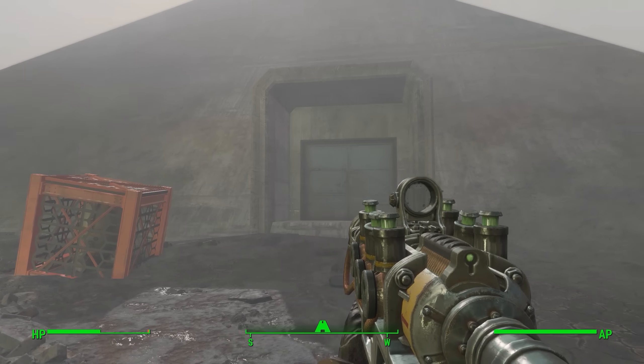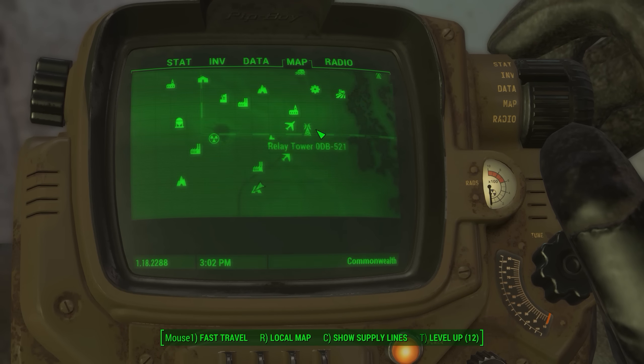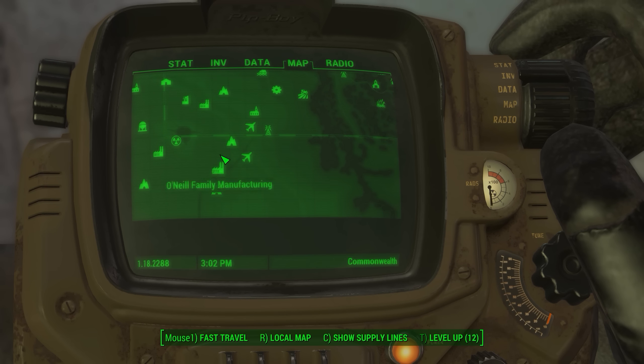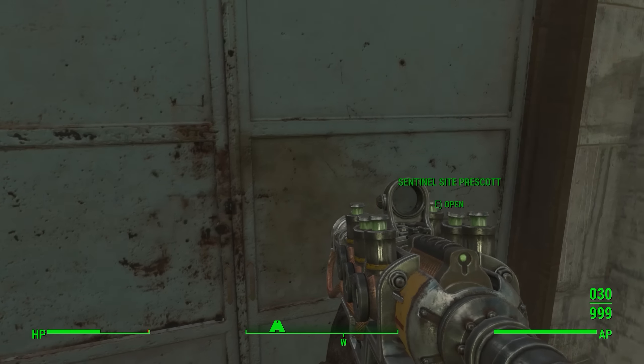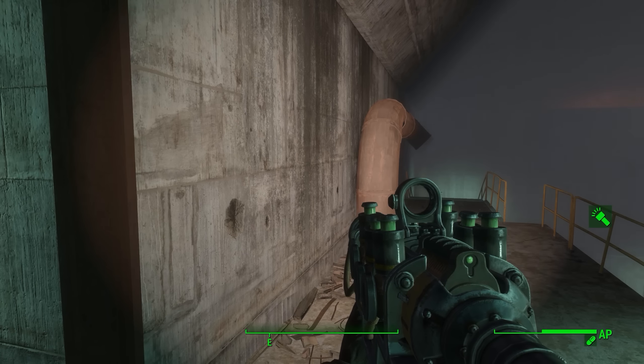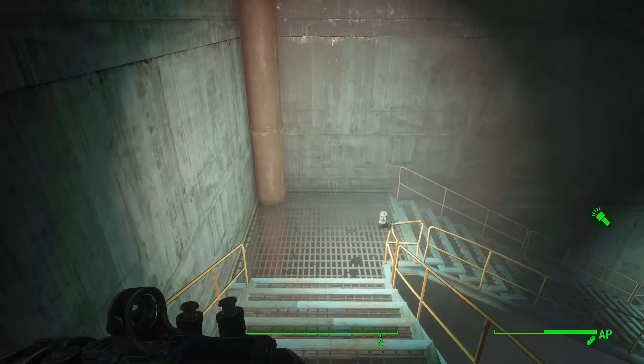In this update there is also a new way to get the gun. You want to travel over to the Sentinel Site in the Glowing Sea. If you don't know where that is, it's basically down here — you could look it up online. It's a pretty easy location to find but also very dangerous, so be careful when coming over here.